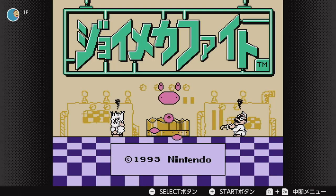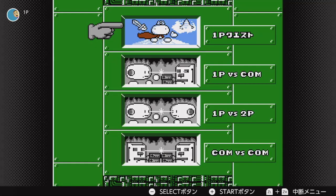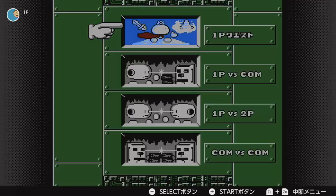Now that I got that out of the way, let's get to our formal playthrough. We're gonna start the story mode of this game. Yes, for a Famicom game in 1993, this game had a story mode. It's basically kinda like the story of Mega Man, pretty much.